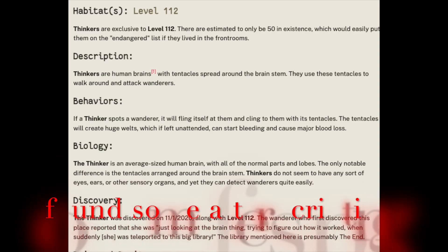allowing ranged weaponry to be effective against them. However, using firearms or fire salt can attract the attention of nearby entities. There is no information for Thinkers.